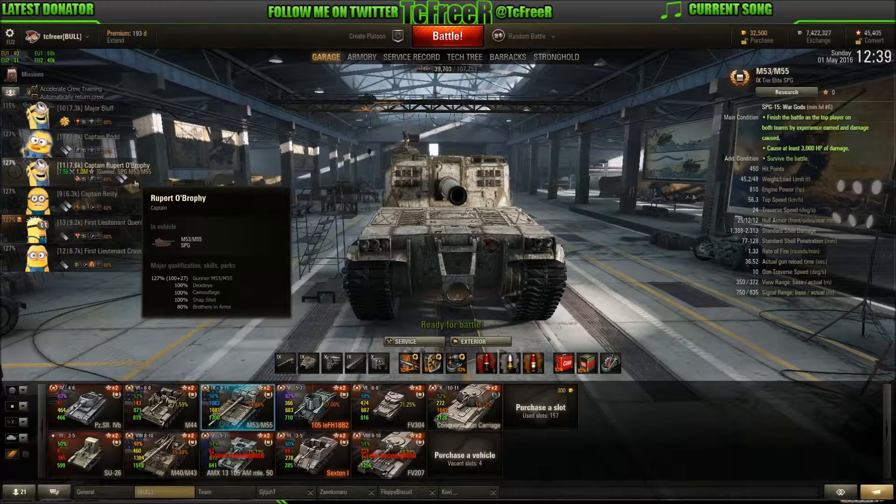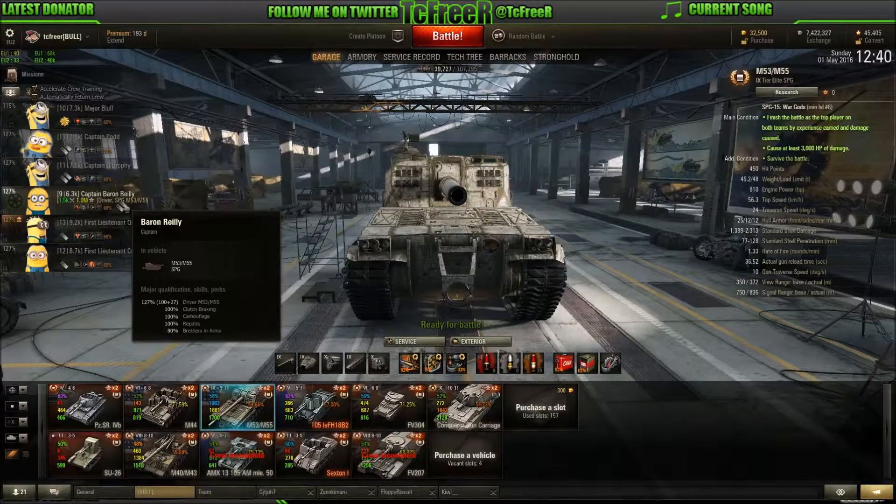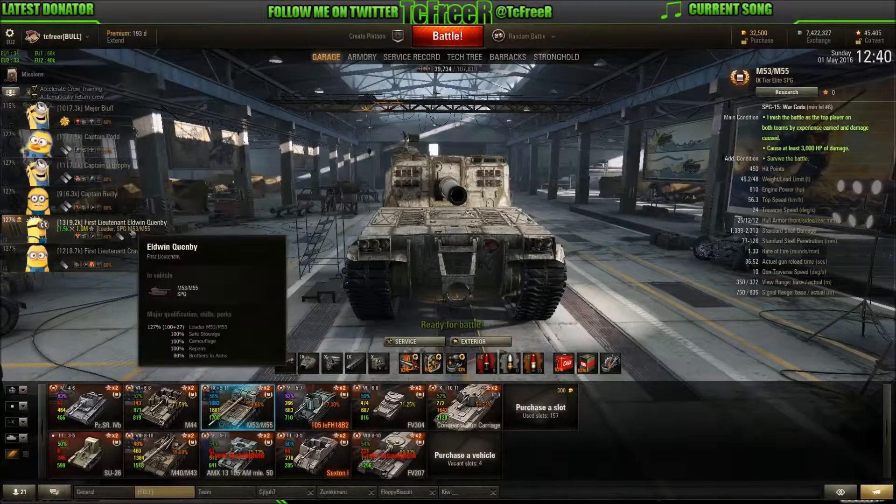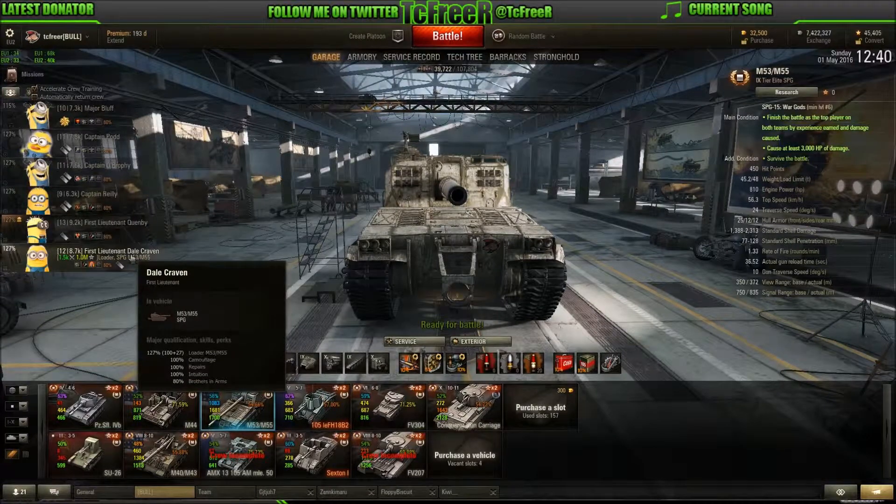The second gunner — this tank has two gunners — I've gone with Deadeye, camo, Snapshot and BIA. I've stacked Snapshot twice on the gunners and gone with Deadeye for increased module damage. I don't think Deadeye stacks. Then the driver: Clutchbraking, camo, Repairs and BIA — Clutchbraking so it turns quicker when you're moving around the map to aim. Then my loaders: one has Safe Stowage, camo, Repairs and BIA; and the other has camo, Repairs, Intuition and BIA. I'll be looking to stack Intuition after I've completed BIA on this crew.